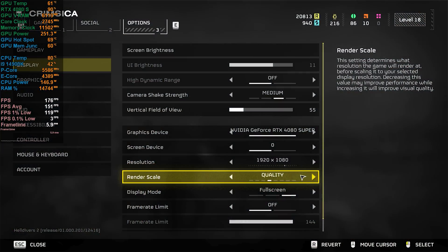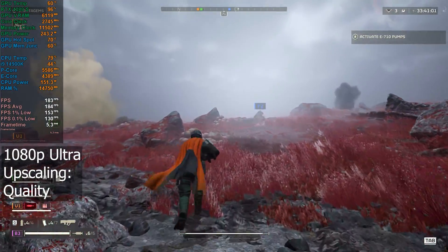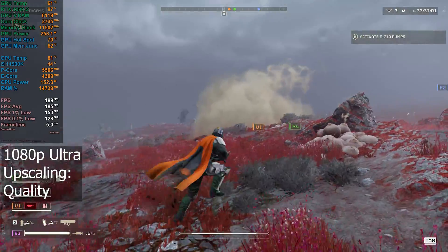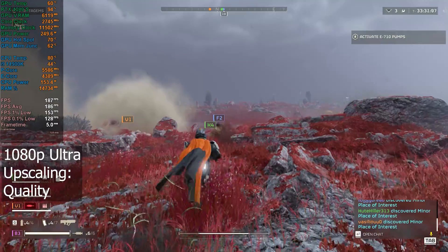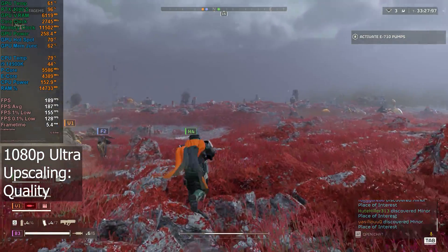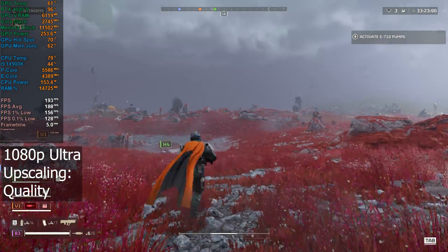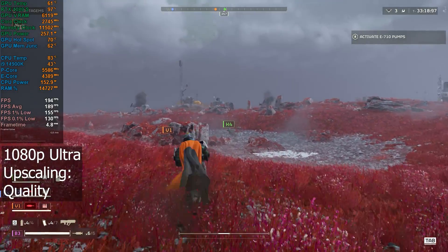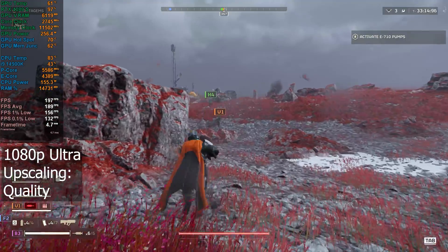I'm going to take a look now with the upscaling set to quality at 1080p. Straight away, image quality is not looking as good — it's even more blurry. 1080p already was quite blurry on my screen, but it definitely looks a lot worse now. I was seeing it hit up to about 190 FPS though, so a little bit of an increase. I could almost definitely push to 240 FPS at 1080p.